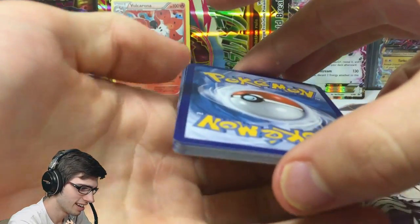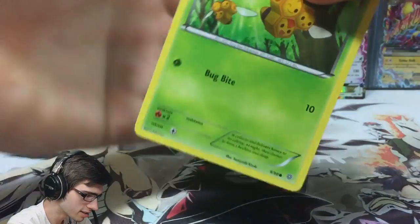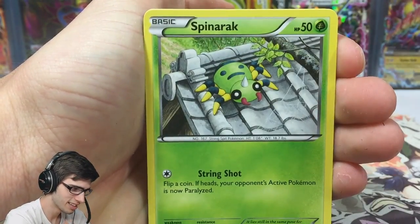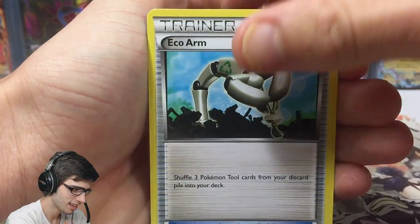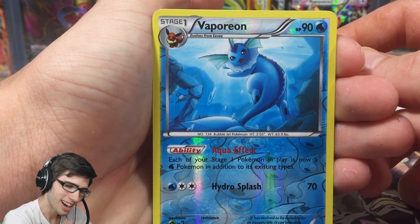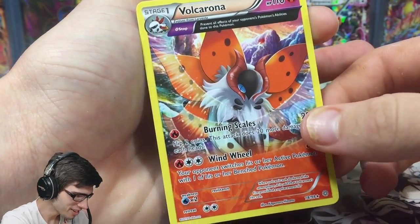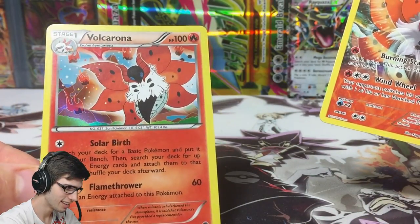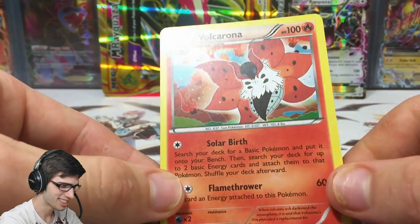There's the code card — fingers are crossed, toes are crossed, my nose is crossed, my ears are crossed. Let's see what we get: a Quagsire, a Beldum, Spinda, Meowth, a Dangerous Energy, a Blossom, Eco Arm, a reverse uncommon Vaporeon. And the final card of this Shiny Rayquaza EX box is... no. We did manage to pick up the pair of Volcaronas, but that's it. The only goody of the collection box was in fact the holo Volcarona. Damn it.